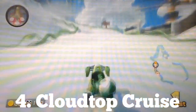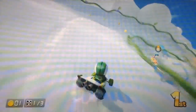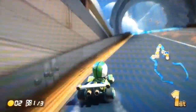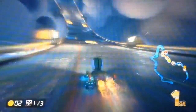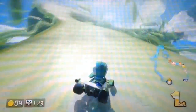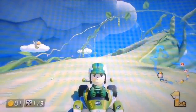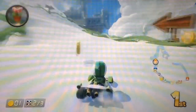Cloudtop Cruise is an amazing track because it's GBA Sky Garden all over again. When you start the race, the first part takes place on a vine produced by a question block. Then you go onto a bunch of clouds which leads to one of Bowser's airships, reminiscent of DS Airship Fortress. Afterwards, you get launched by a cannon into a thunderstorm, and there are little boost pads that get struck by lightning. Then you glide and turn to the finish line. This track is pretty nostalgic because it contains parts of Super Mario Galaxy's Gusty Garden Galaxy and Super Mario Galaxy 2's Sky Station Galaxy. Cloudtop Cruise is a really fun, amazing, and nostalgic course.